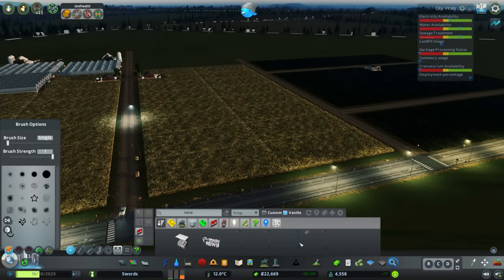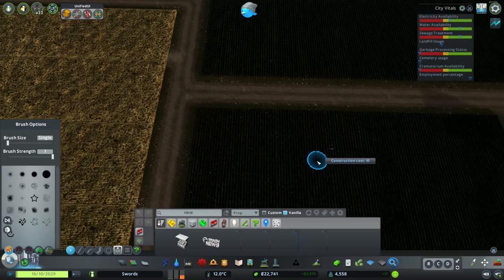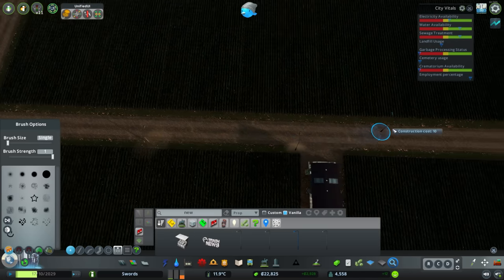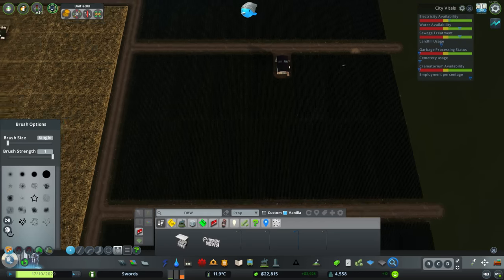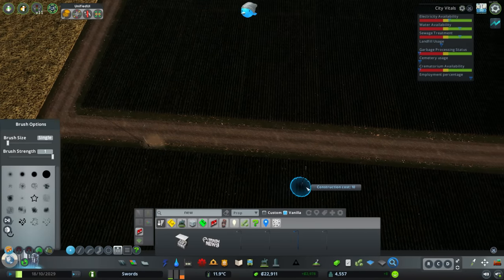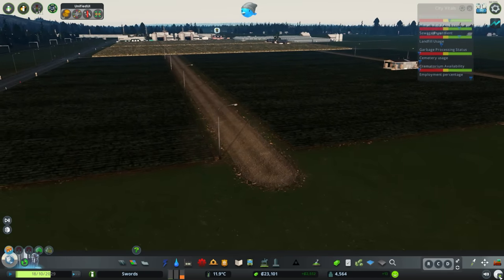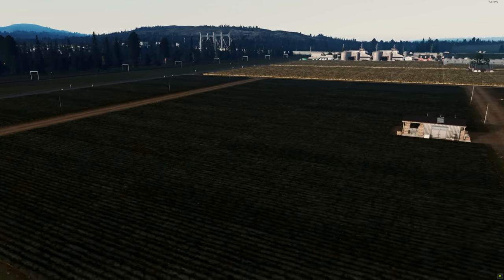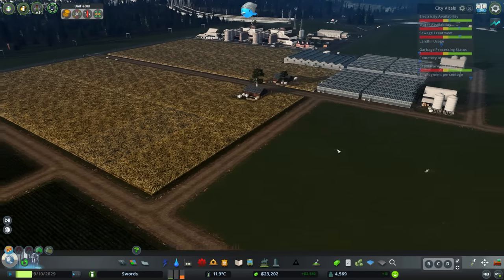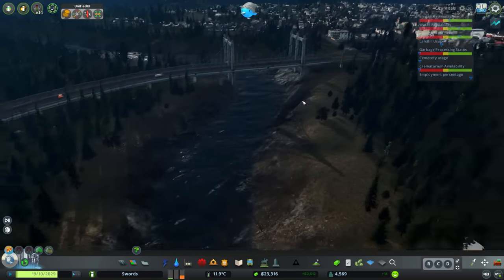Almost done — just put down a few more lampposts on this side. It's not going to brighten up just yet because it's morning time. That should look kind of cool during the night. We now have lots of extra storage for all these things as well. Electricity availability is dangerously low now. I was looking through options — I want to go greener. We've been using coal to get to 4,500 population and I think it's time to look at other alternatives.